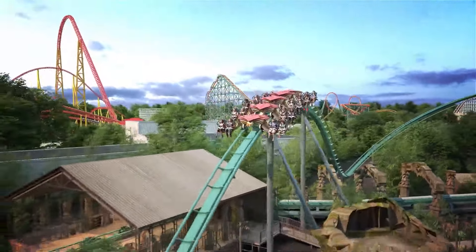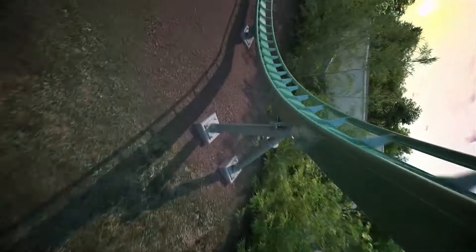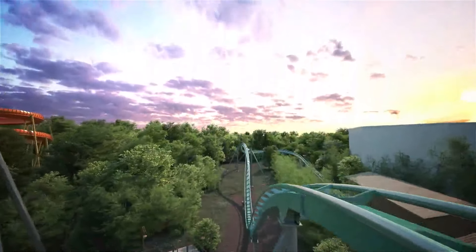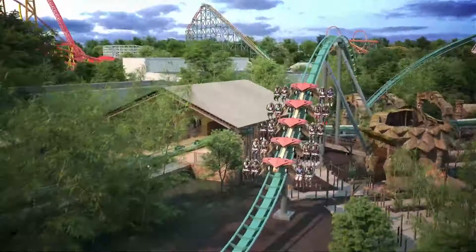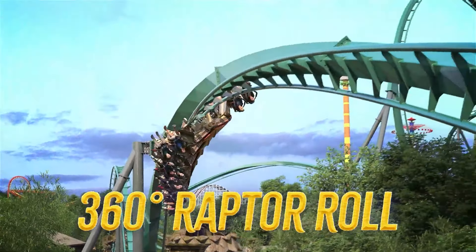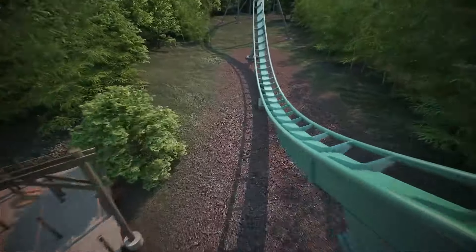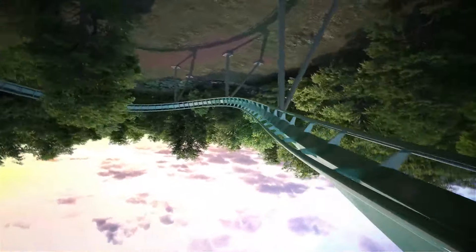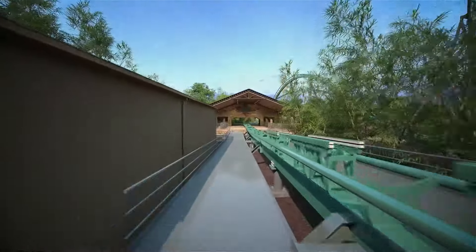The second half follows the B&M formula closely. You go into a corkscrew — should be a lot of fun. Then you swoop over the launch track and queue line into an airtime hill, which could be fantastic if it delivers strong airtime. Finally, you have your last inversion: a Raptor 360 roll, basically a slow rotating heartline roll that many other wing coasters have. The layout finishes with a 180-degree turn, which looks unfortunately quite boring.